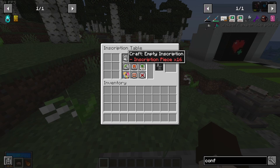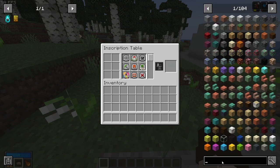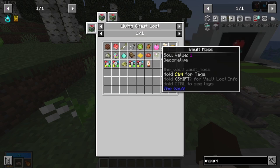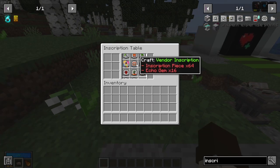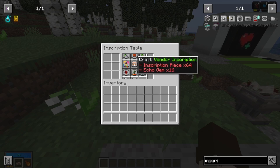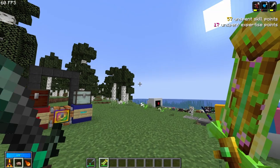Now let's talk about inscriptions, because now you can craft empty inscriptions. The reason is that inscriptions are no longer found inside living chests and are only craftable — despite what the menu still says, as it still shows some listed there. Also, vendor rooms can still be crafted inside the inscription table, despite the patch notes saying vendors are there to take the place of vendor rooms — they must simply be more common now.